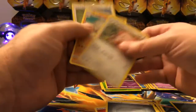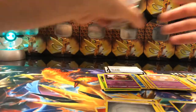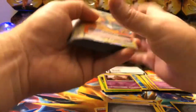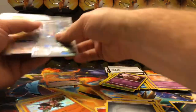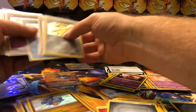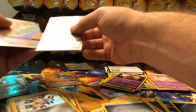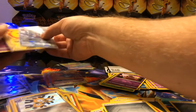Let's put this holo over here and go through all of the Raichu pulls — so this would be 18 tins. Let me actually sort this real quick. We got two Shiny Full Arts this time — I forgot about that, that's not bad. Two gold cards as well.